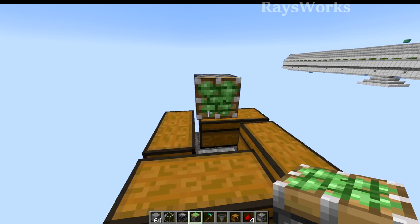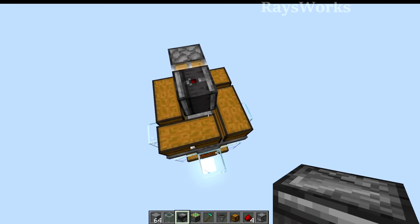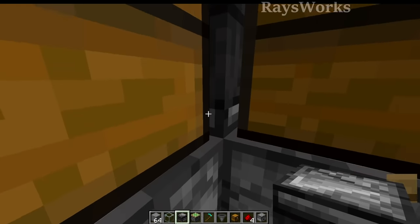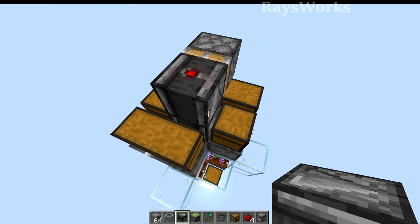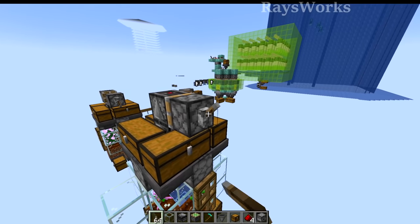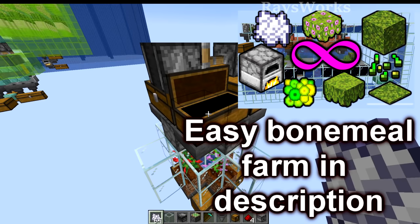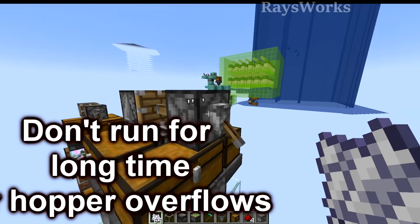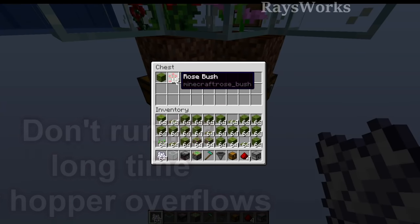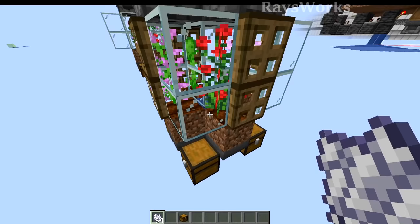Now we're going to place a sticky piston on one side, and then have an observer facing upwards on top of it. We also need to place another observer at the bottom facing downwards. Go ahead and place your lever on the back side and power it to turn it off. Now all you have to do is manually put the bone meal into the top chest, or you can have this hooked up to your bone meal farm. When you flick the switch, it's going to bone meal the two tall flowers, and they'll get picked up and placed into their respective chests. You will use less bone meal getting your dyes from a general flower farm rather than tall flowers, but this farm is more convenient.